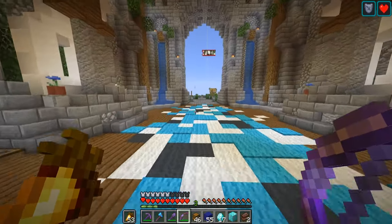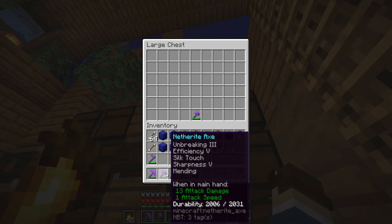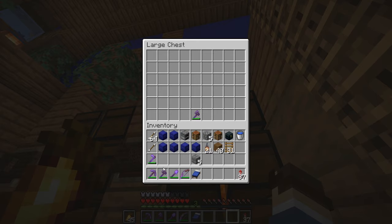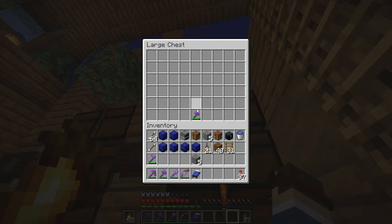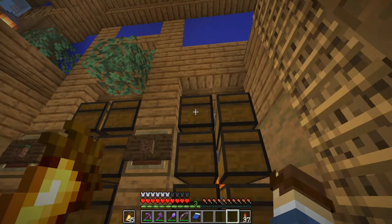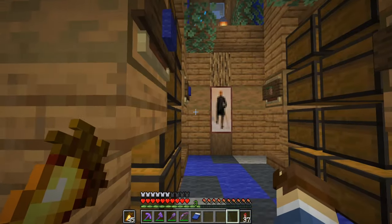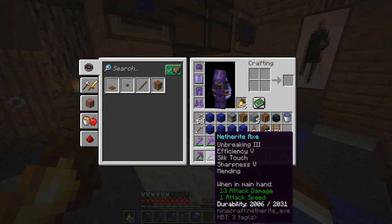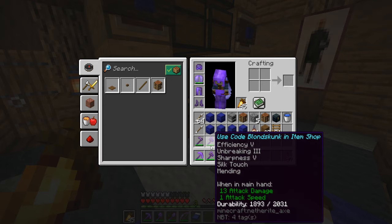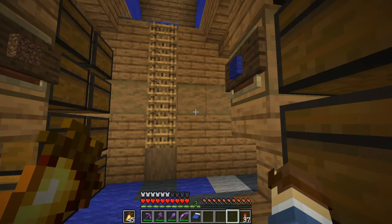Okay, bye! Gosh dang it - I found my axe! There it is, just sitting in the chest right there. I went through the whole process of making a new diamond axe, buying all the books from Jay's shop, trading with Mario trying to get the two pieces of nether scrap - and here's my axe, sitting in this chest the whole time. I was doing some organizing and I was just like, oh there it is. So now I have two of the same axes - at least I've got a backup now. I'm such a noob, I really am.